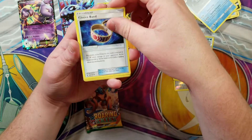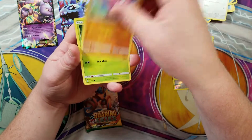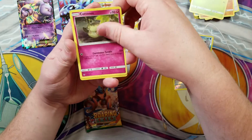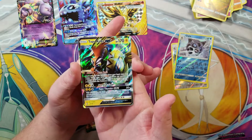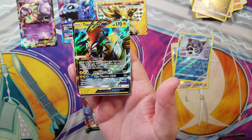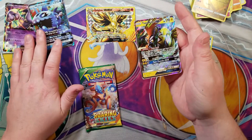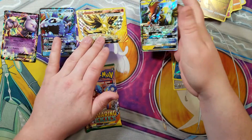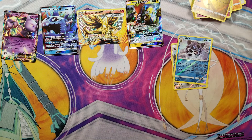Tentacruel, Choice Band, Snowrunt... Patrat, Gligar, Bellsprout, Cottonee, a reverse Goomy - not bad - and another ultra rare! Look at us go, we got the Tapu Koko GX coming in clutch! So we can move this Mewtwo off to the side. We got something in every pack except one.